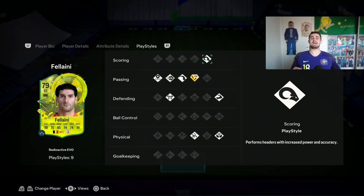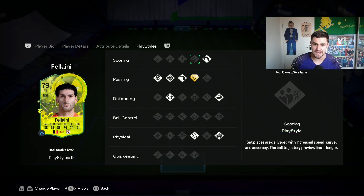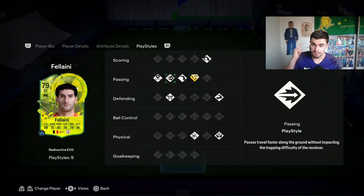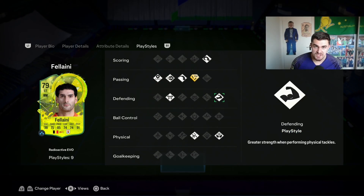With power header — power header! He's got Tiki-Taka player style plus, long ball pass, pinged pass, incisive pass, block, bruiser, aerial, and acrobatic. Honestly outrageous.